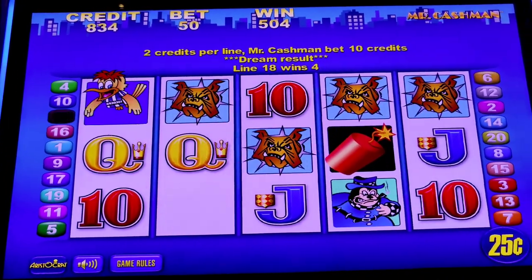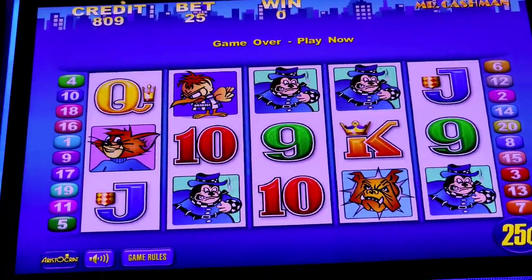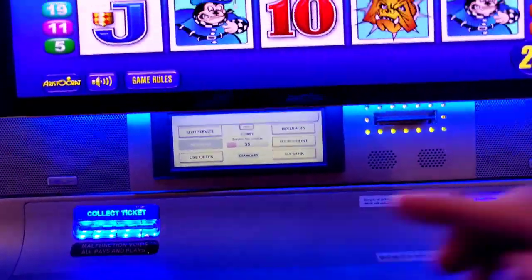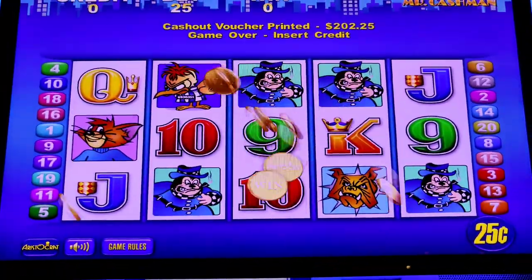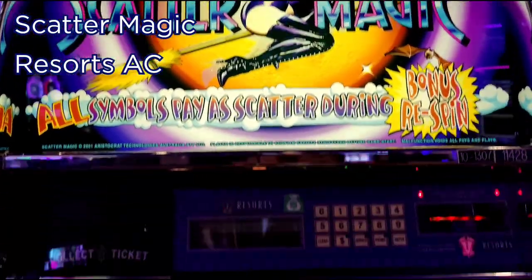All right, hopefully one to 25, I'm going to double up. Cash out. All right, Scatter Magic — one of my favorites.